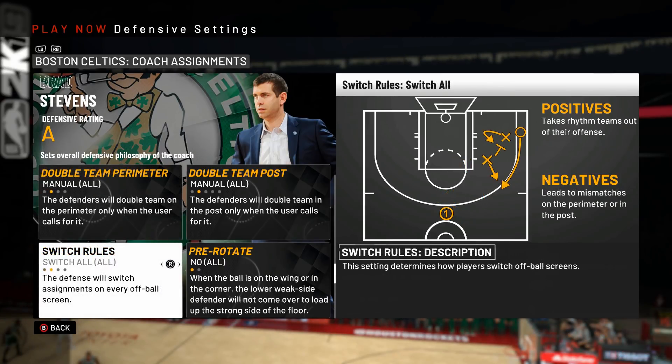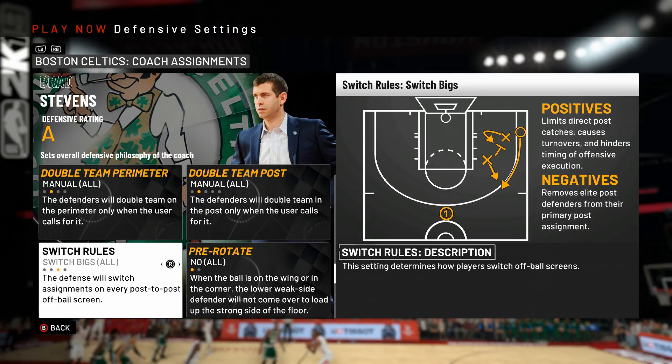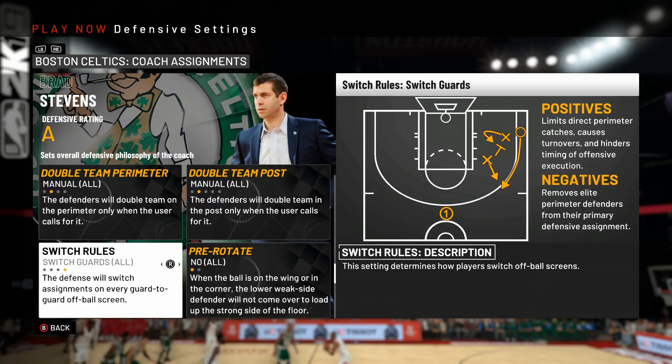For switch rules, this allows you to be better prepared to defend off-ball screens. Switch all does what it says — no matter the positions involved in the screen, your team will switch it. This is super valuable if you have the players to do it, like the Boston Celtics who could throw out Irving, Brown, Hayward, Tatum, and Horford. Switch bigs is pointless — don't even try that. The one most teams are more suited for than switch all is switch guards, which will switch every guard-to-guard screen. In general this creates the least trouble for your defense.